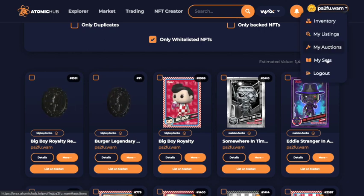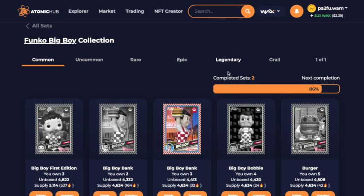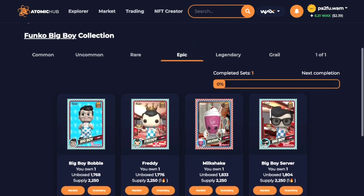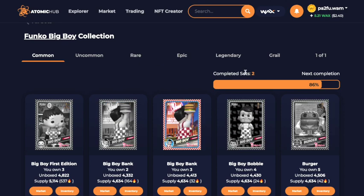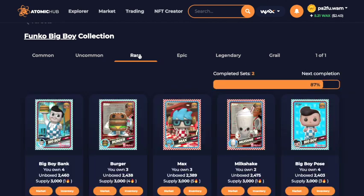If you go over to your collection and then to your sets, I've got my big boy set here. I almost had two completed sets but the price it would have cost to pay for the epics again just wouldn't have been worth it. Once the snapshots have been taken, you can't get them redeemed anymore — you have to make sure they're in before then. With the common set it says completed sets: two. Uncommon: one completed set and we were 91% on the way to a second. Rare: two completed sets and 87% on the way to a third.